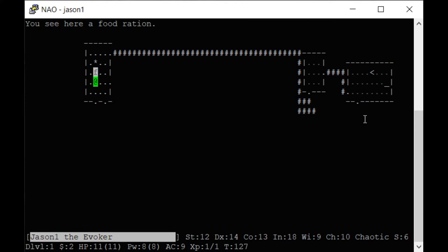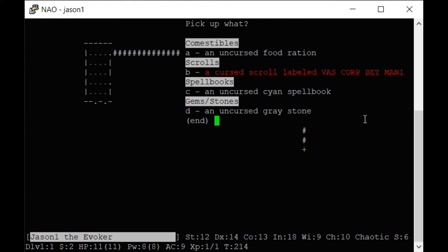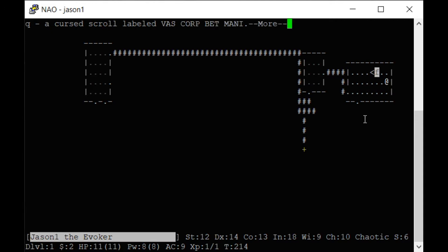I destroyed the box but got a scroll inside. There's also a gray stone — gray stones are either luck stones or load stones. You never want to pick up a load stone, but my pet just picked that gray stone up, so we know it's not a load stone because a pet would not pick up a load stone. I'm going to pick it up and go back to the altar. You can hit 5 then your direction to move until you hit a door. Drop items on the altar to see if they're cursed or not.